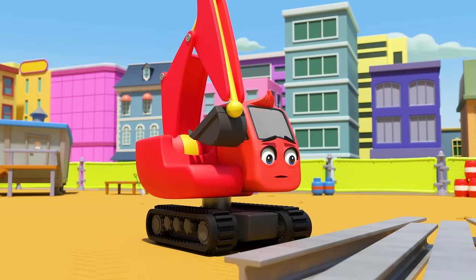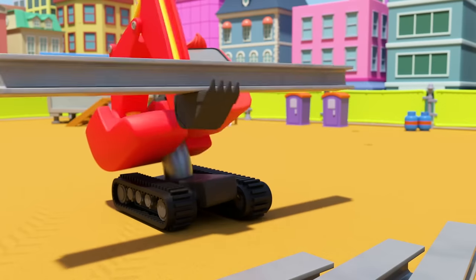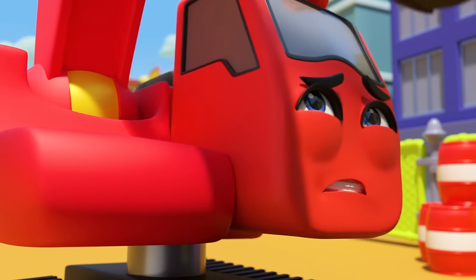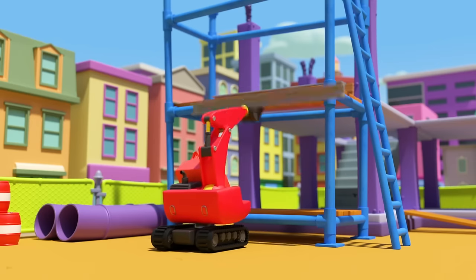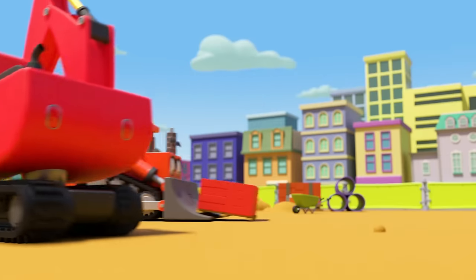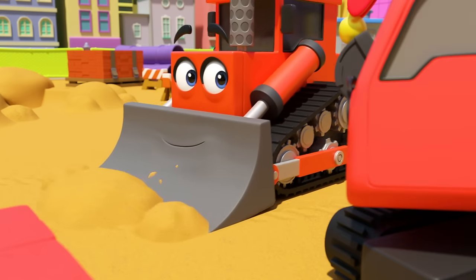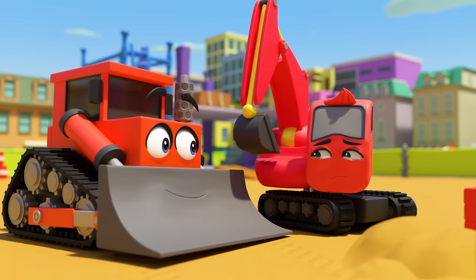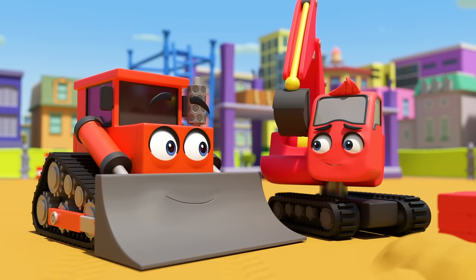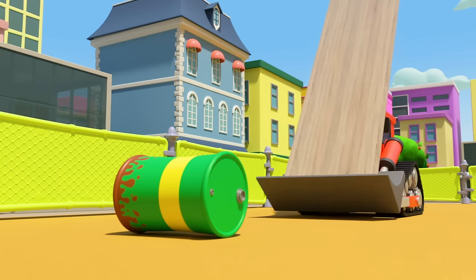Look, it's Diggly — I think he wants to lift that big girder. There's Johnny — he has no problem lifting heavy loads, he's tall and strong. But Diggly is only little, and that girder is very heavy. Oh, Diggly can't reach high enough. Poor Diggly. Here's Dozer — he wants to cheer Diggly up. Being big and strong isn't everything; everybody has different things they're good at.